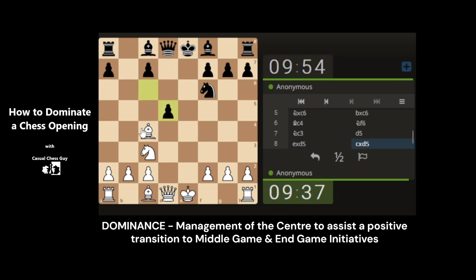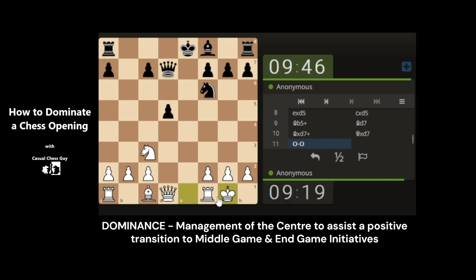Now we've baited the pawn, we can take and then put a check on the king - and that's the opening stage more or less developed in a sense. We'll do a few more moves to really establish the dominant thing that we're talking about. When we say dominance, it's not about knocking the air out of the opponent, it's about you feeling confident with the position that you've got on the board. We do have two pieces attacking there, but king safety is key, so we've castled and got that out of the way.